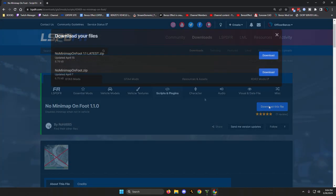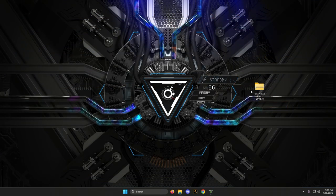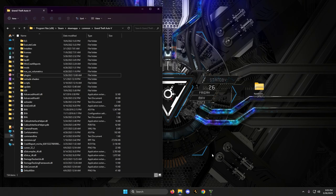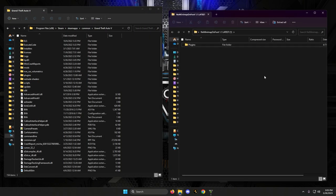We're going to download this and get it on the desktop. Click on 'Download this file' and get the latest version. We have the zip file on the desktop. Now we're going to pull up our main game directory — I'm sure you guys already know how to get there. We're going to open up the zip file for No Minimap on Foot, and it's going to have a plugins folder.